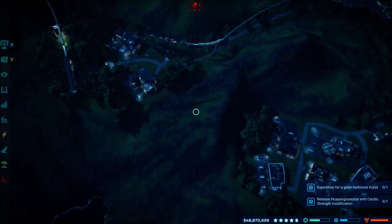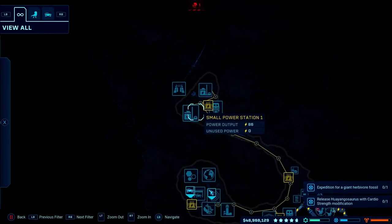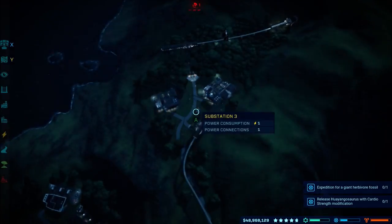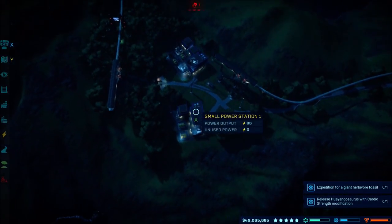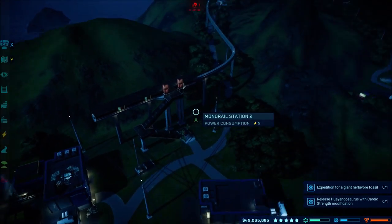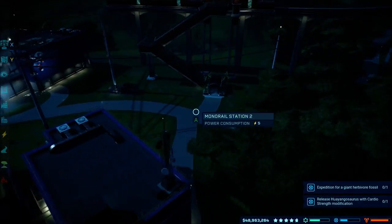Firstly, it was the entrance. I needed to change the entrance because you're going to need at least two medium-sized power stations and a small power station to power everything. So what I did, I morphed the path and put in a medium power station next to the small power station. I also wanted to get a monorail station in so I can go across the whole park and get my rating up with the facility rating.